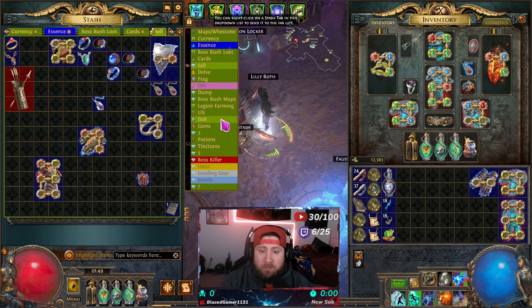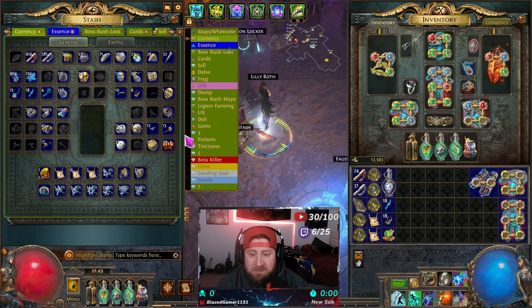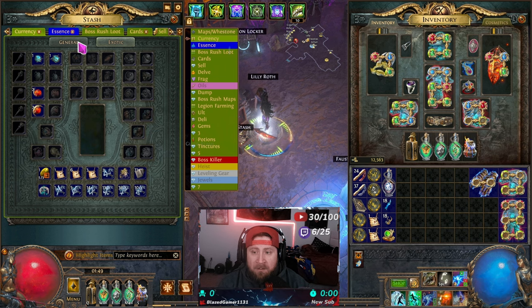The very first tab — by far the most important tab that any new player should get in Path of Exile 2 — is your currency tab. This is the most important tab. It's going to house all of your currency in the game, holding every piece of currency, including your general currency as well as your exotic currency.